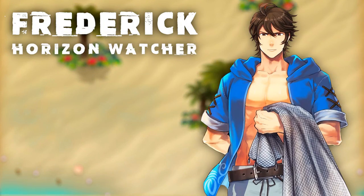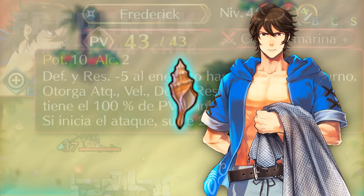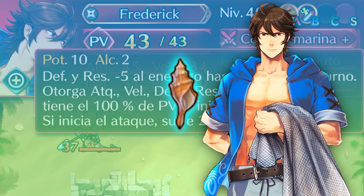First up we've got Frederick, the Horizon Watcher — collector of pebbles and shells on the beach. His weapon is the Seashell, and he'll be another gray thief/ninja unit this time around. The Seashell Plus has a might of 10, and lowers enemy defense and resistance by 5 until the end of the foe's next action.